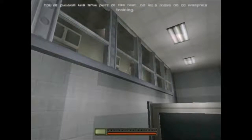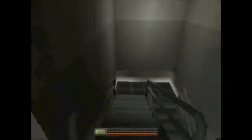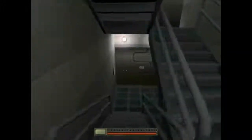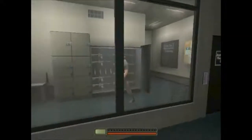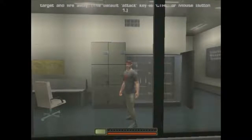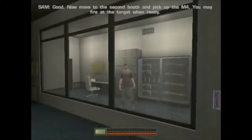Let's move on to weapons training. Pick up the pistol in the first firing range booth. Aim it at the target and fire away. Now move to the second booth and pick up the M4. You may fire at the target when ready.